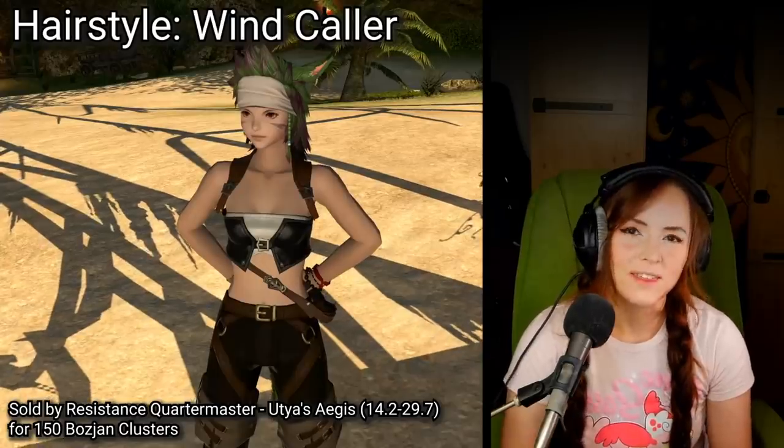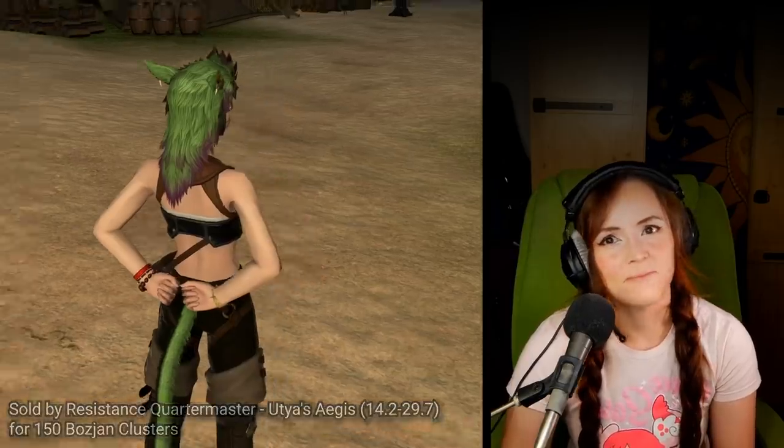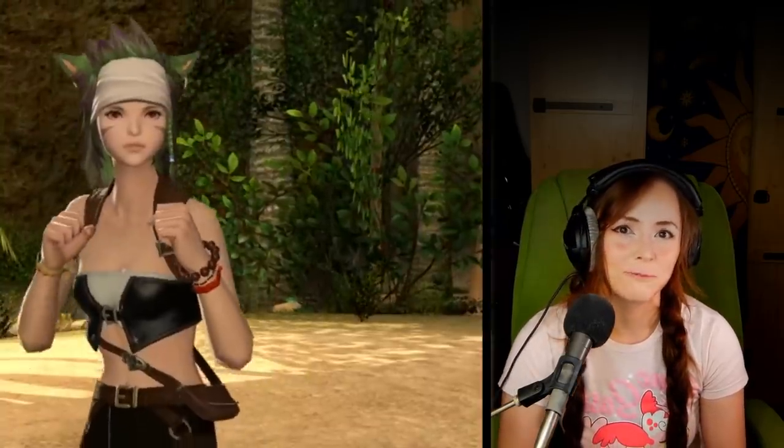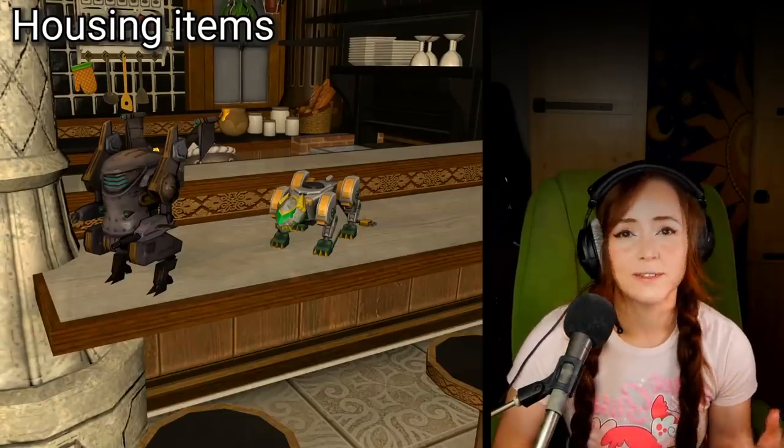You can buy the new hairstyle Wind Collar for 150 Bozjan clusters. Viera and Hrothgar can't use it, so I'm just going to skip on past that. There are also tabletop housing items of the two minions that I mentioned earlier, and both of those come from lock boxes.